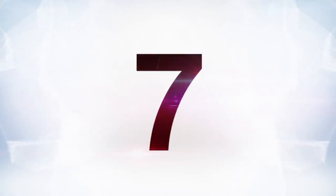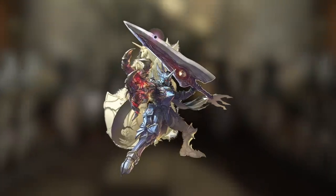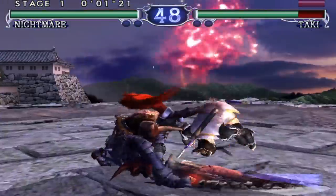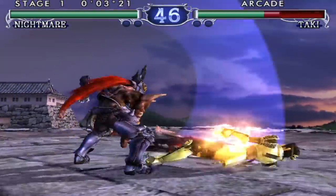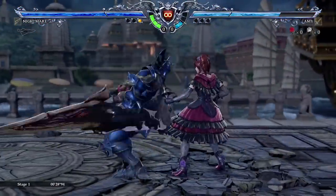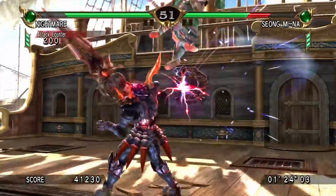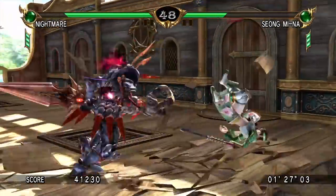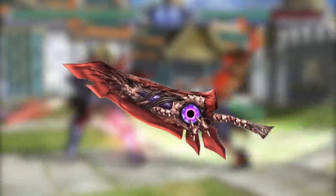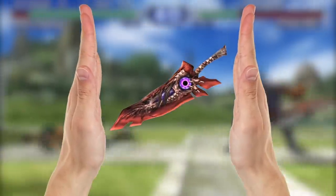At number seven is Nightmare's Soul Edge from the Soul Calibur series. For fighting games, no other weapon comes close to Nightmare's sword, also known as the Soul Edge in Soul Calibur. It is both memorable and very, very big. Because the sword is so huge, it gives Nightmare a unique fighting style — he is slow and wields the sword like a club most of the time, but when he really gets a flow going, he can start chaining combos that hit surprisingly fast.